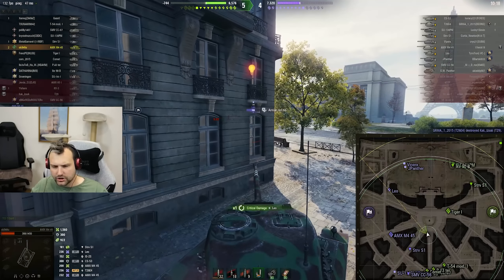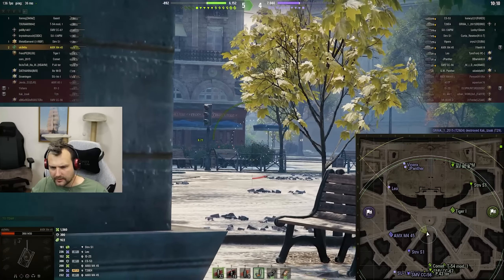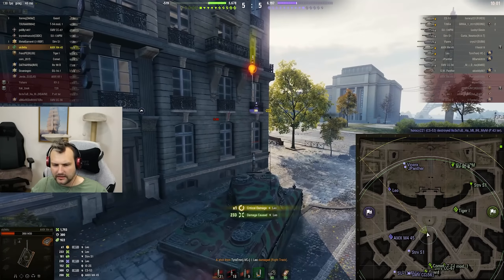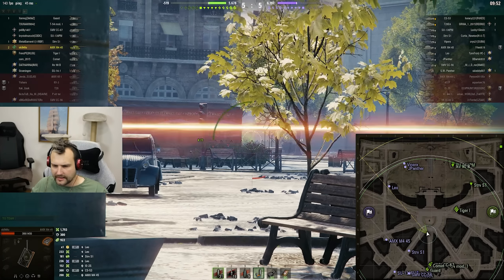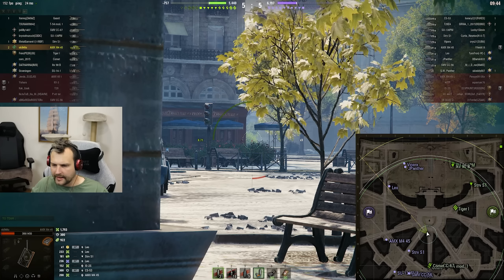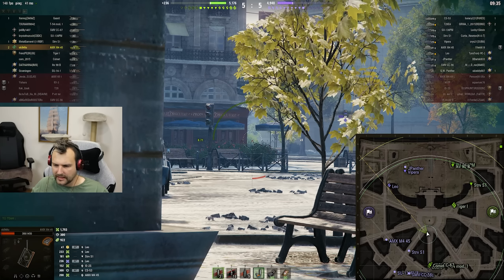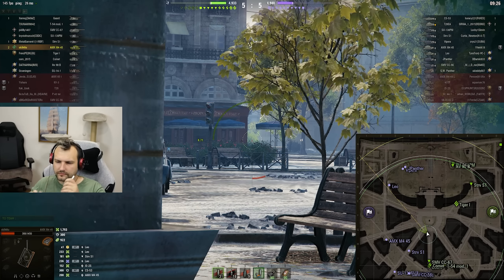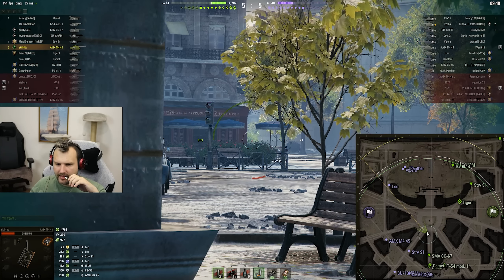I'm playing very aggressively with this vehicle in this game, I'm well aware of that. But to be completely honest, I don't mind. I think we can afford being aggressive with this vehicle. A lot depends on your angles — even the best tank won't work if you're going sideways against enemies. At this point I'm just waiting until the Leo peeks sideways so we can punish him. We have all the time in the world.